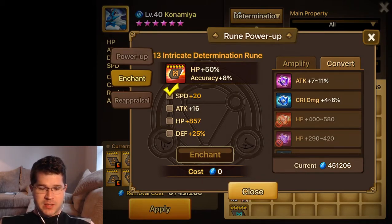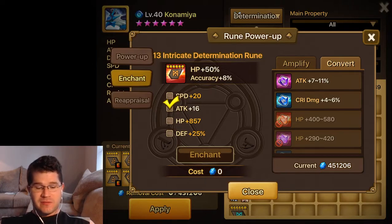I rolled a 4 off my speed grind, and it wasn't legendary, it was purple. And then all I need to do is replace this 16 attack with a flat defense, and I'll get the perfect tanky rune — HP, flat HP, defense, flat defense, and speed, plus the accuracy as well.